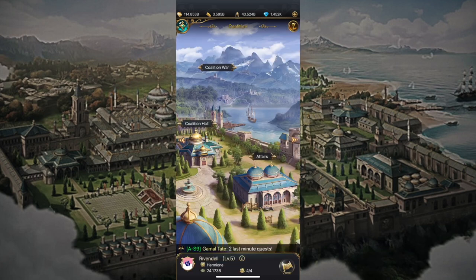That pretty much sums up the basics for coalition - it's pretty simple: log in every day, do your quest, help others. You'll also notice at the top there is a thing for coalition war. Coalition war is extremely confusing and has a lot of moving parts, so I can talk about that in a later video if you'd like. Hopefully this helps you navigate coalition - have fun and help each other out.